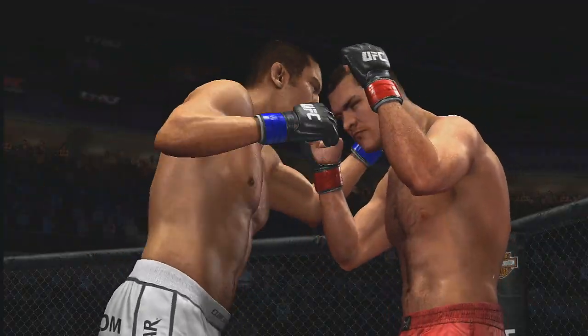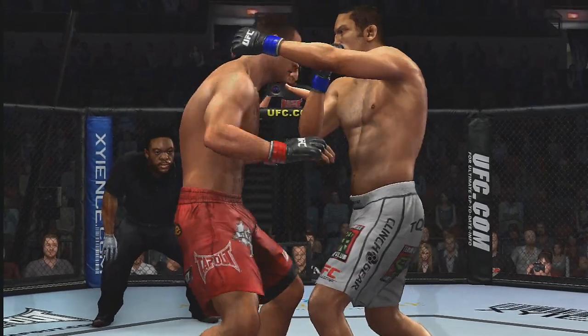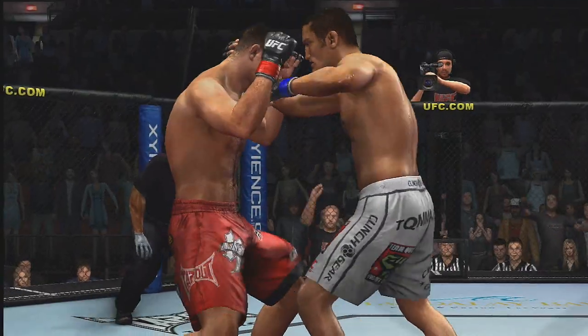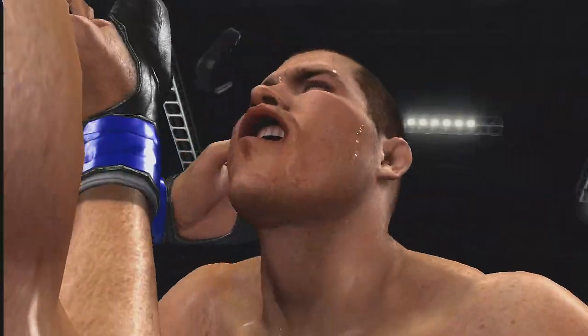Locking Bisping in a single collar tie, Dan Henderson demonstrates why he's a master of dirty boxing. This strike clinch renders Bisping virtually helpless, allowing Hendo to unleash a barrage of difficult-to-counter punches. One decimating uppercut and the match comes to a sudden, merciless end.